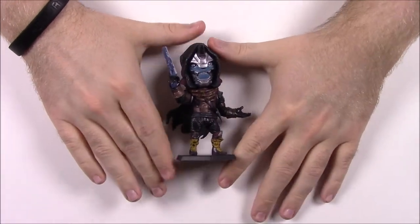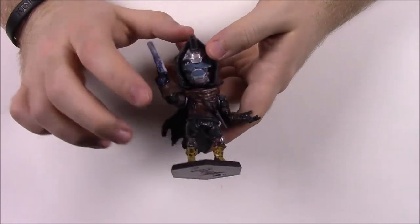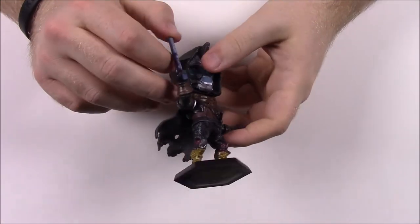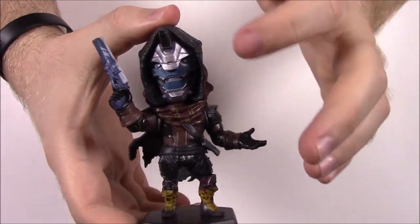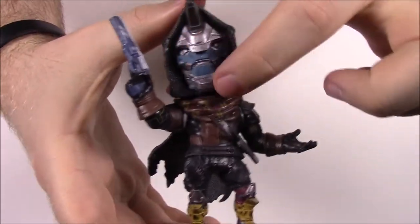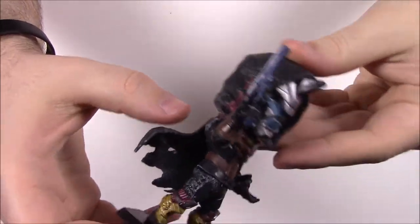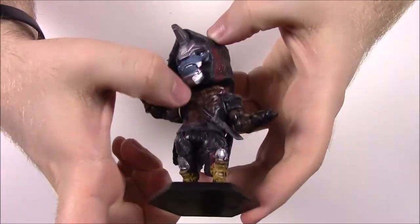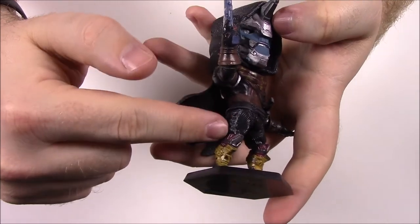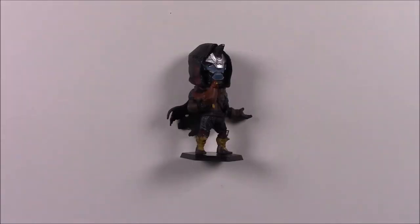Now we've got the Big Shot Toy Works figures. We've done a whole video on these before, but this is the Loot Crate exclusive — it came in a Loot Gaming box. It's very similar to the one we already have, but the only difference is the other one had a wrench in its hand, where this one comes with the Ace of Spades gun. You can see the spade design on it. He's got the exact same outfit, design, and everything as the last one.